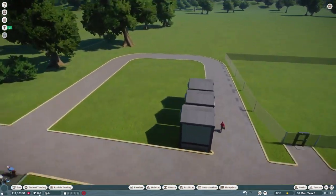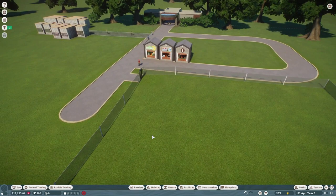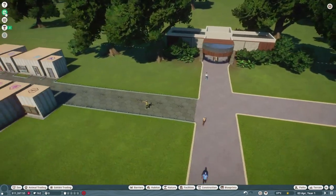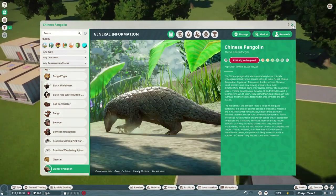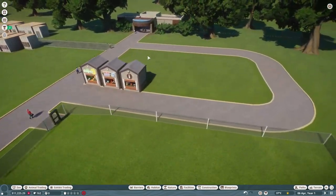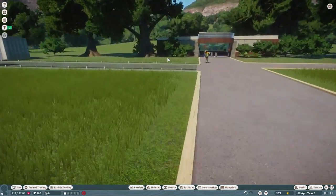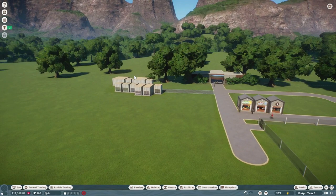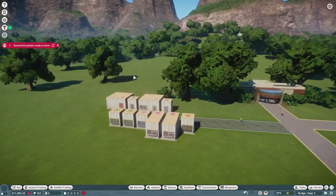Also, about these credits — you get them from releasing animals into the wild. That's why you want a male and a female, because then you get babies, they grow up, then you release them into the wild, which gives you credits. The pangolin is critically endangered — the more endangered it is, the more credits you get from releasing them. I'm going to speed up the time a little bit — alright, they're out of quarantine, let's go back to normal speed.